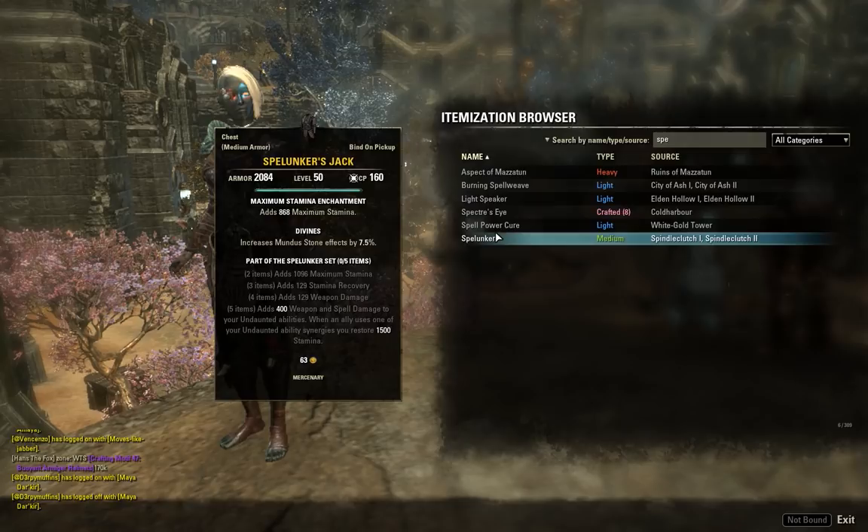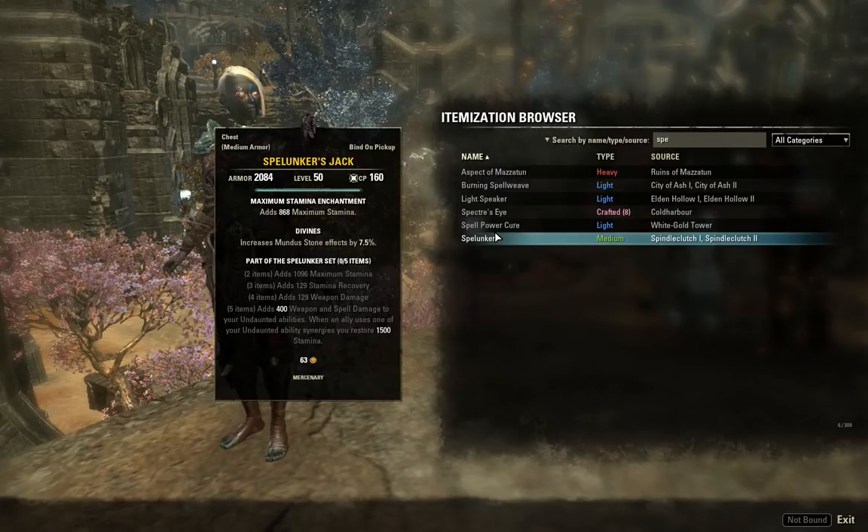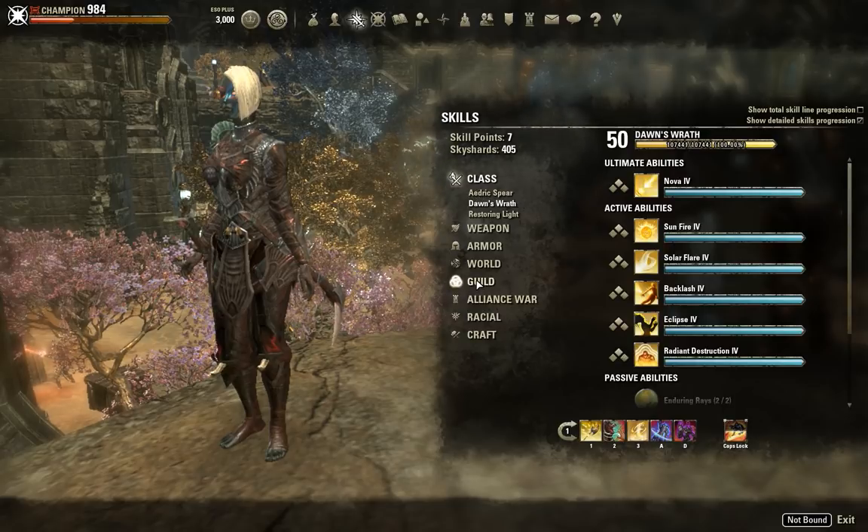And now, the single worst set in Elder Scrolls Online: Spellunker. The two, three, four piece gives max stamina, stamina recovery, and weapon damage — a very attractive setup, almost cruel for the worst set in the game. But the five piece is the most wasted five piece I know of: it grants 400 weapon and spell damage to your Undaunted abilities, and when an ally uses one of your Undaunted synergies, you restore 1,500 stamina.